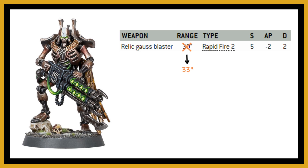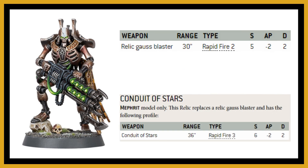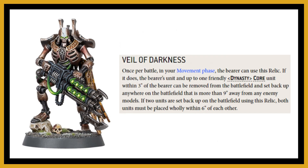At strength five you're wounding on a three-plus, the AP is solid, and at half range it goes to minus three AP. If you upgrade to the relic Gauss Blaster, strength six is mostly situational unless facing toughness five models like Custodes. What you really want to do if you don't take that relic is take the Veil of Darkness and deploy him with a unit of Necron Warriors with Gauss Reapers, veiling them nine inches from enemy models. In your command phase you can have them fall back and shoot, fall back and charge — they're nearly always able to fire even if tagged in combat.